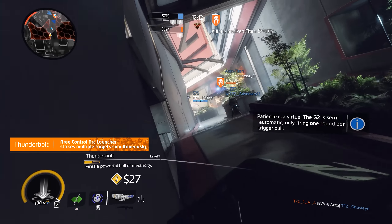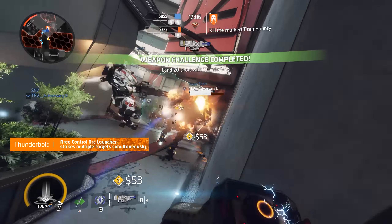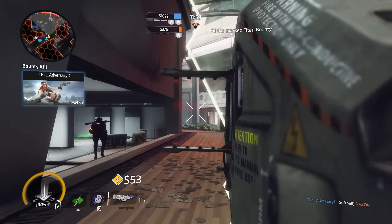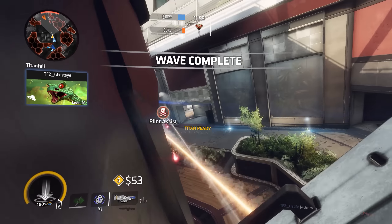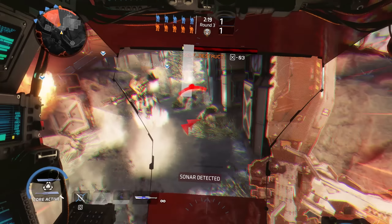Third, we have the Thunderbolt. This is another close to medium range anti-Titan weapon that favors the parkour-minded pilot, much like the Mag Launcher. While its upfront damage is very low, its value is gained in that it can strike multiple enemy targets in an area simultaneously. When you fire this weapon, a blue ball of electricity travels slowly across the battlefield. Anything within range is zapped by it as the ball flies by. Fire this into groups of enemy Titans to spread the pain.